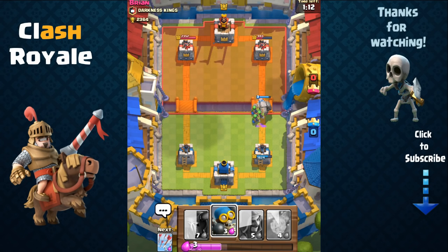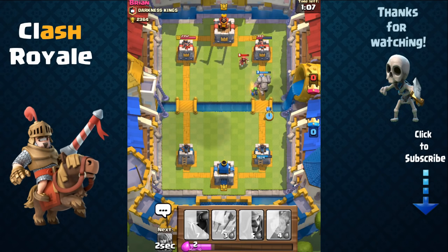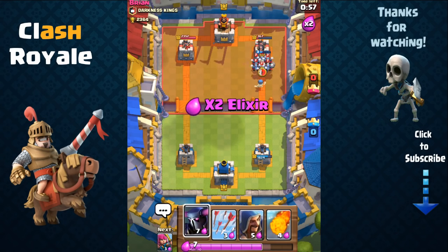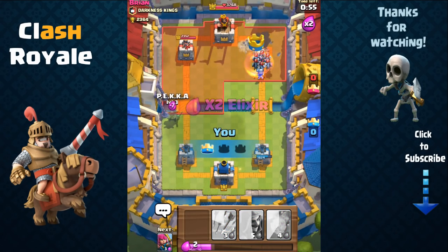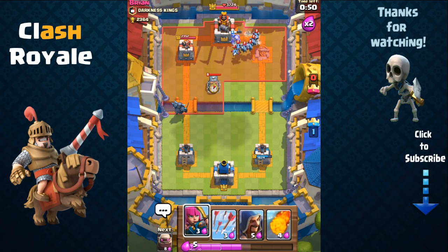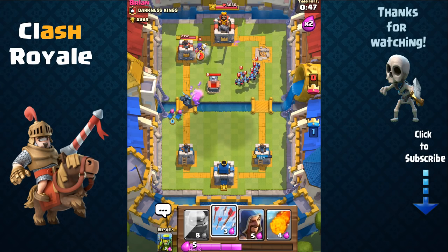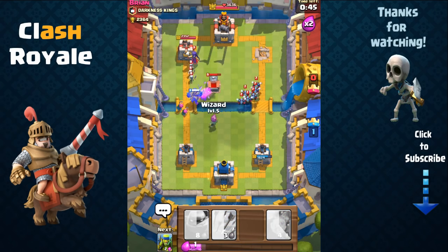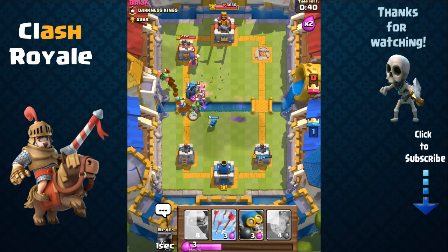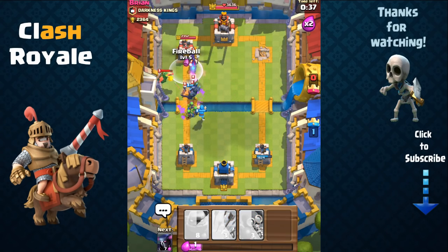I send out my golem and combine it with spear goblins to take out his baby dragon. I load up on elixir. He sends out his wizard, so I send out my bomber who deals splash damage over the golem, taking out his wizard. We take out his tower on the top right and now focus on the other tower on the left. I send out my P.E.K.K.A — he has a minion horde going, but it doesn't matter. I send out my archers and then my wizard to take out the minion horde.